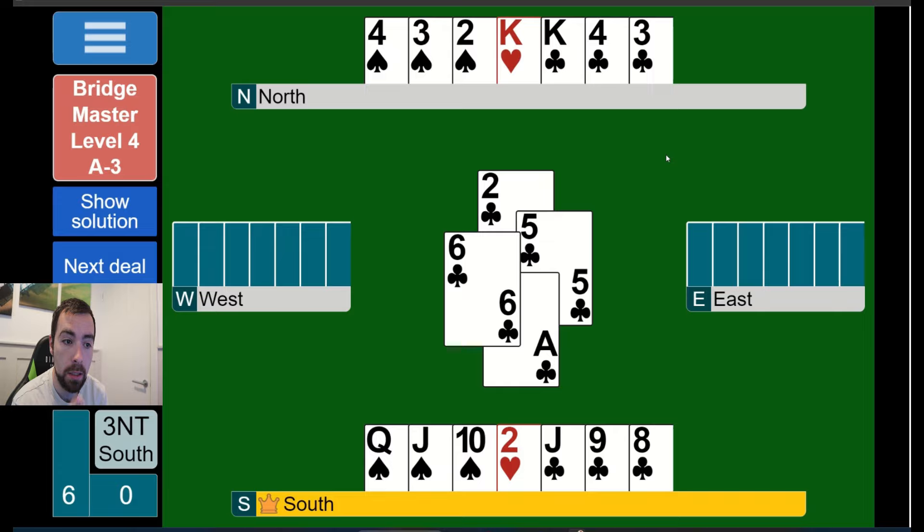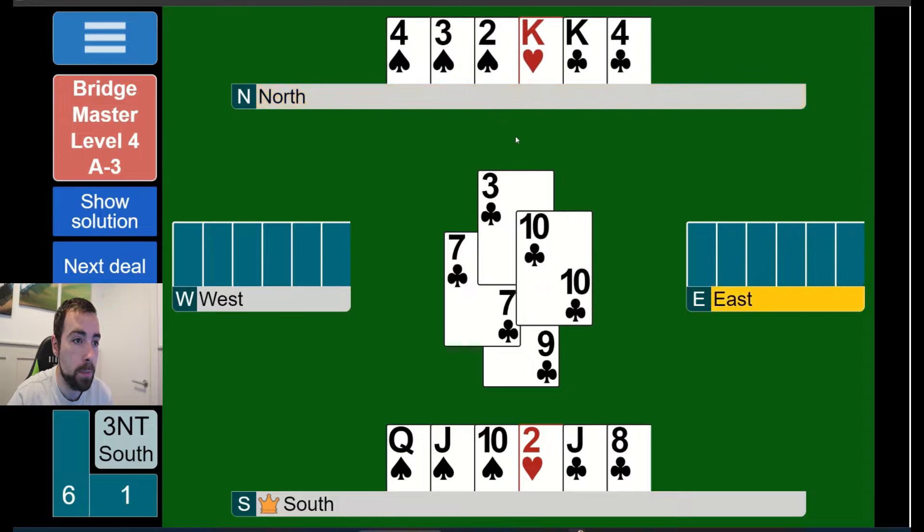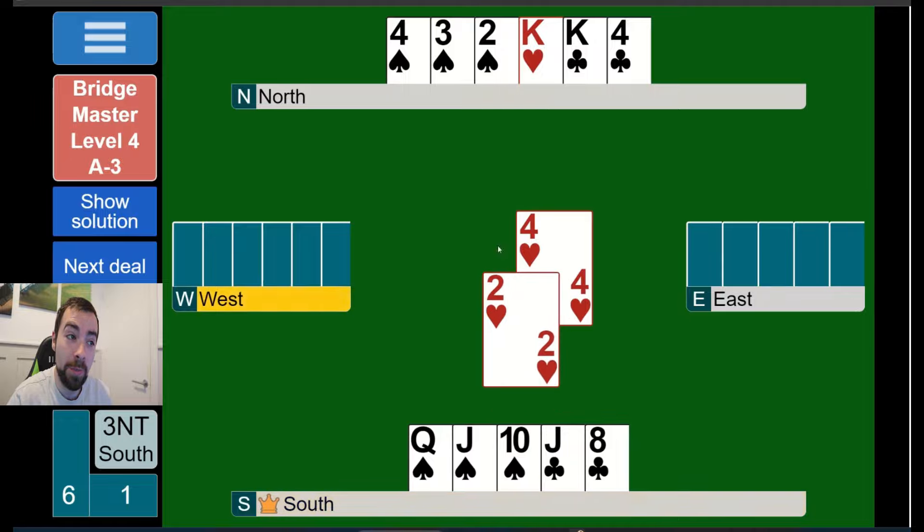If it goes nine-ten I have to win the king; if it goes nine-low I play low. If east wins, that means west showed out, so I'd know beforehand to play the king of clubs. The fact that west hasn't covered means the duck must be right - if I play king of clubs and find west has club length I'm off. But if I play low and east wins, the clubs are three-two and I'm home. The duck must be right.